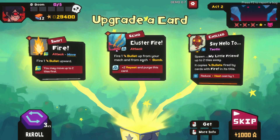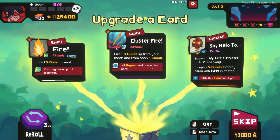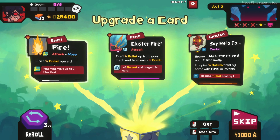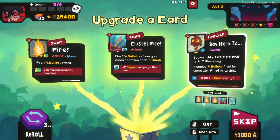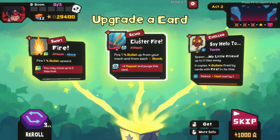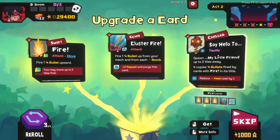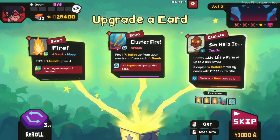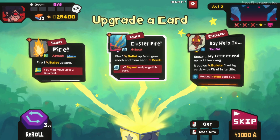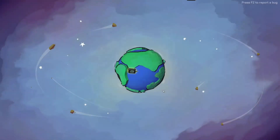Fire one bullet from each of your mechs up from your mech and from each bomb, repeat two times and purge this card. Swift: you may move two tiles first. This makes this guy free which is actually decent. I like to be able to use it multiple times. We'll get the little friend leveled up. How many times can you level up a card? Maybe just once. Like being able to move twice is quite good.